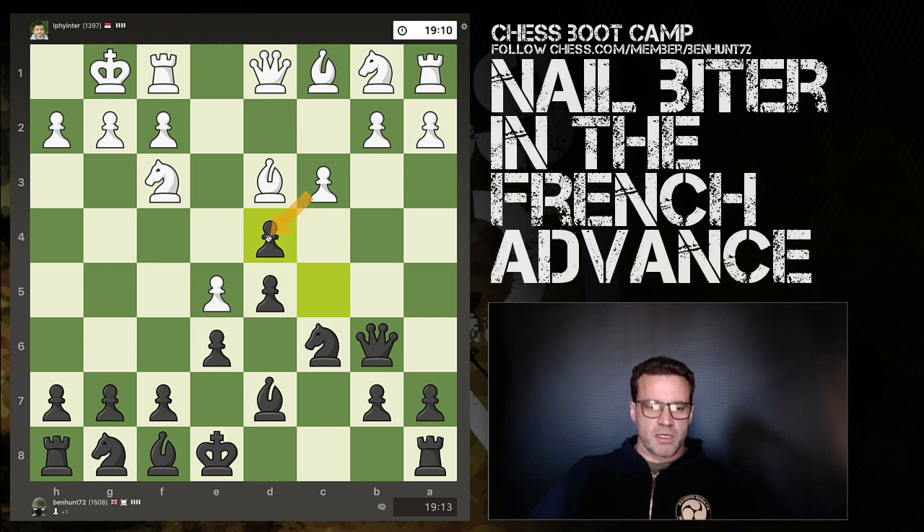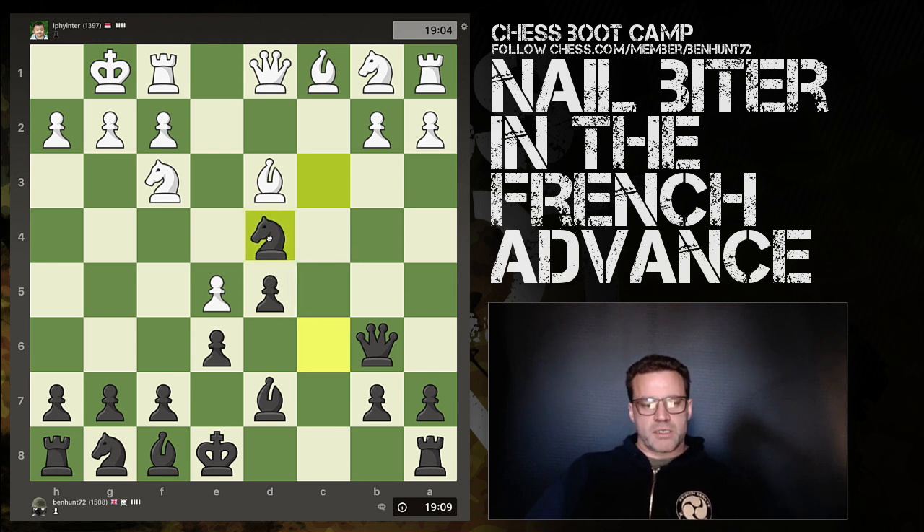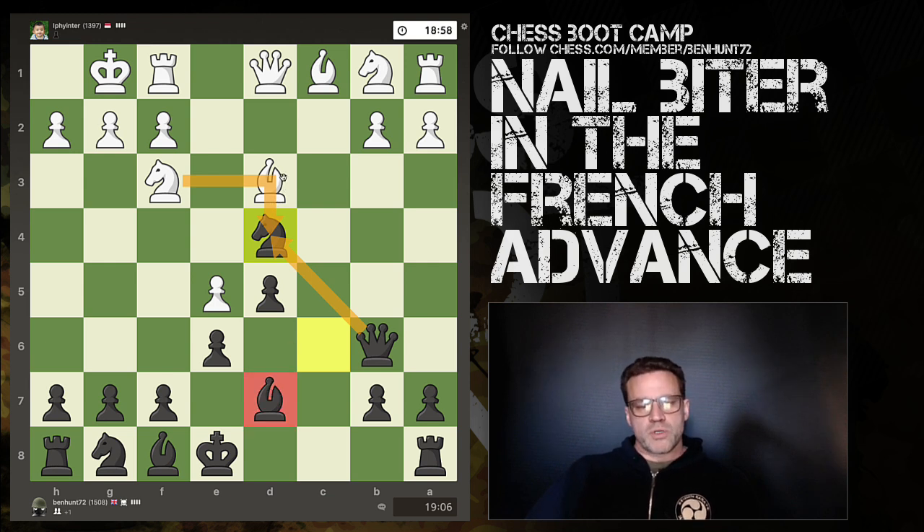The danger would be something like: pawn takes, knight takes, queen takes — and then if this bishop wasn't here, white would have a tactic which is bishop b5 check, and then win the queen. So I hope you can see that. But I'm okay because I've played this bishop move, so there is no check by the light-squared bishop.